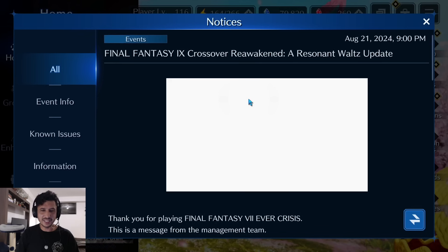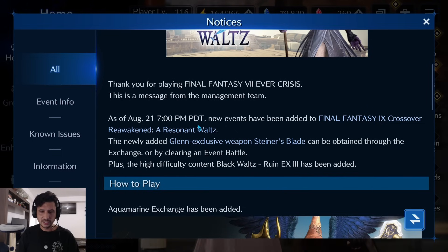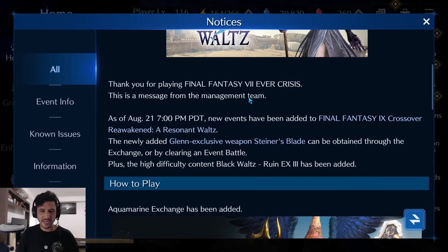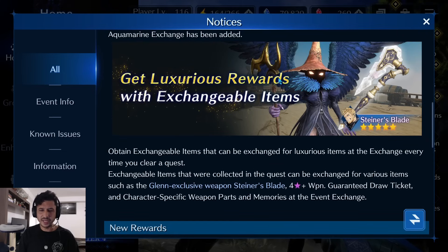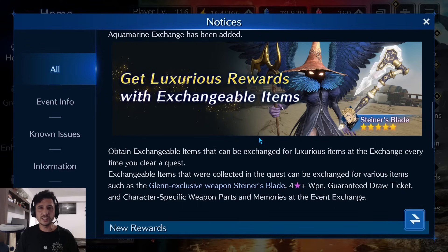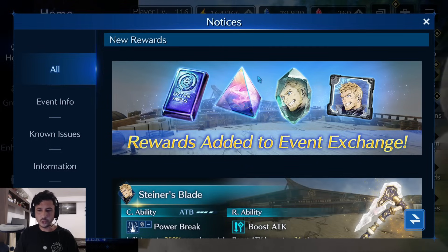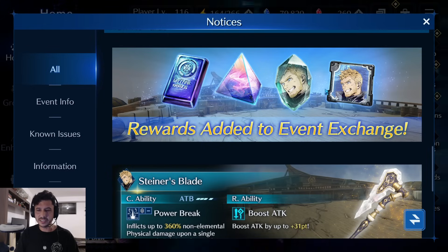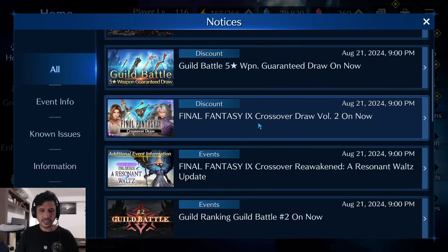Let's jump into the second part of the Final Fantasy 9 crossover — Reawakened: A Resonant Waltz updated. As of October 21st, the newly added Glenn exclusive weapon Steiner's Blade from the original event can now be obtained. I feel like event weapons are becoming less and less useful as the game progresses — especially in harder content, I rarely use event weapons for sub weapons. New rewards added to the event exchange include myth rewards, synth catalysts, Glenn weapon parts, and Steiner's Blade.